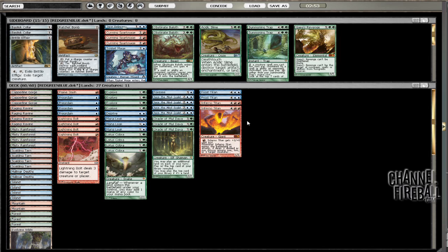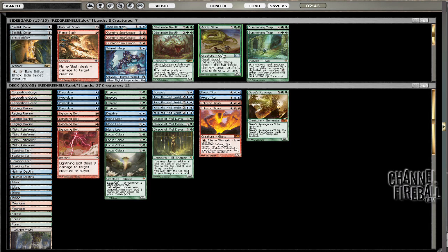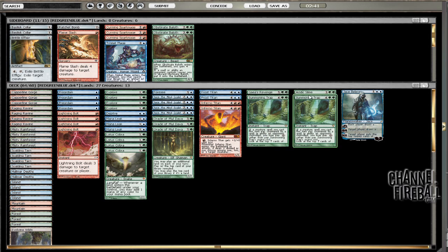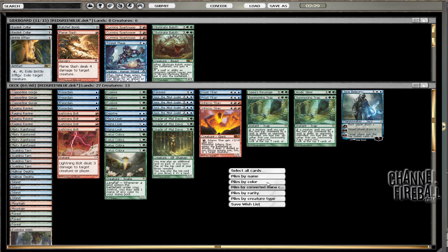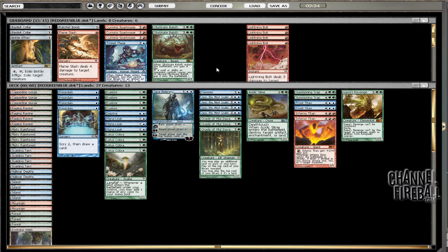So for sideboarding — Flame Slash is obviously just very bad against him. We're going to bring in our Jace, the Summoning Traps, and an Acidic Slime, and we need to cut four cards. I don't want to cut all the bolts, but I don't think we have an option — I think just Bolt has to come out. We have to hope to take the aggressive on the draw. We might bring him back in, but on the play we just don't have room for him, and that's all.